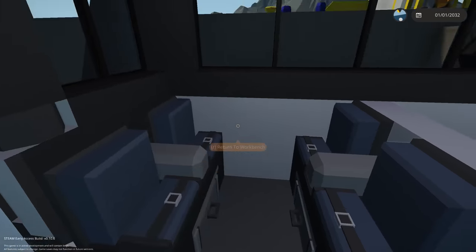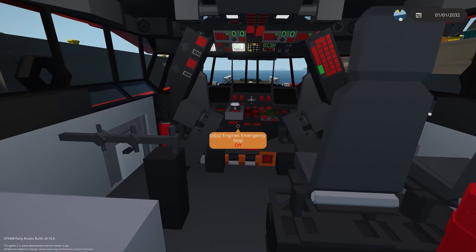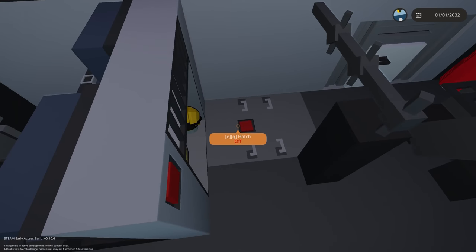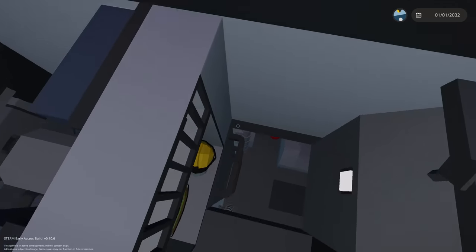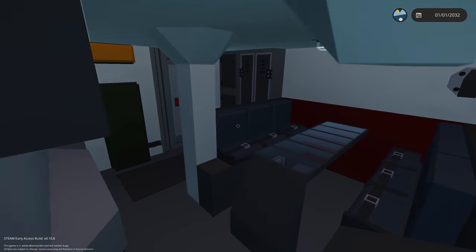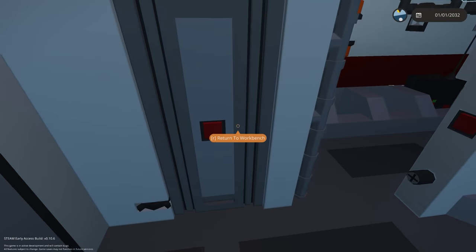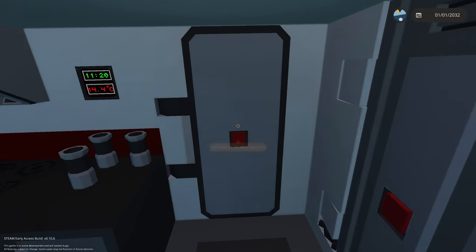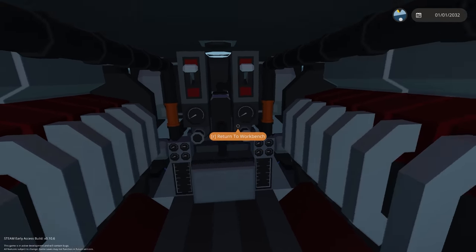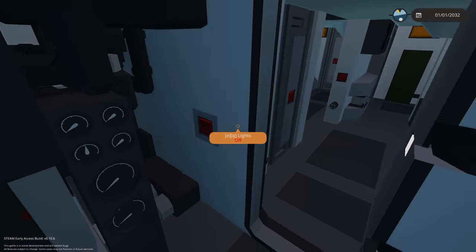Going inside: passenger seats, a medical bed with nice detailing. We have a hatch down to firefighter equipment, some medical stuff, seats, kitchen, temperature, time, and toilets. Then the engine room — a nice compact little engine room with all the things we need. Let's close that off. There's a stove and what looks like a TV, and then the crew cabin.